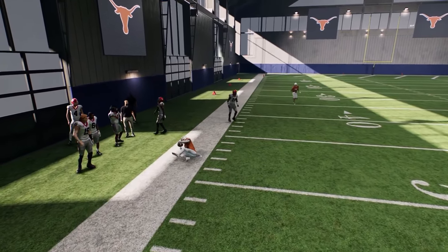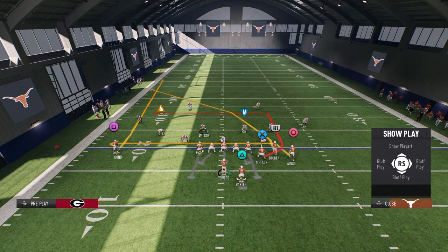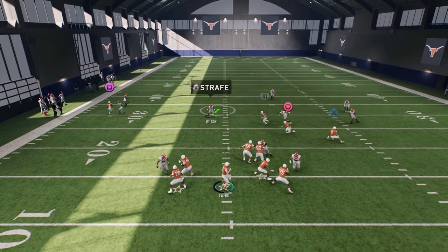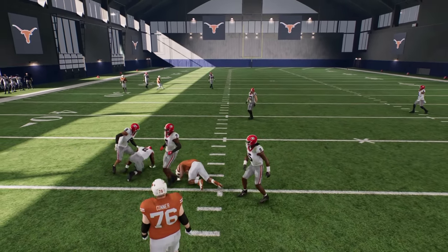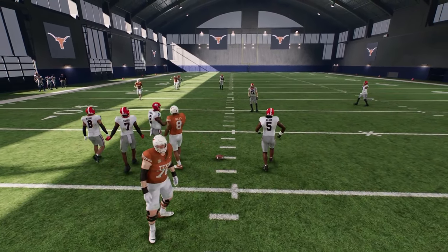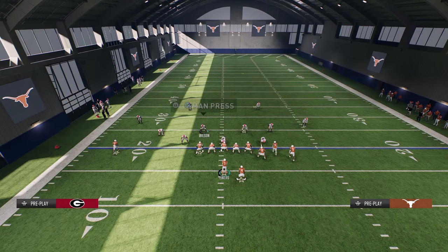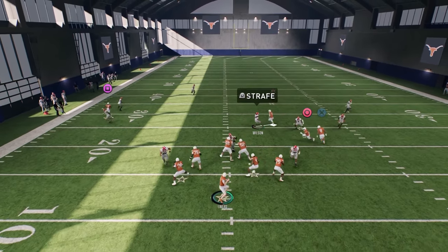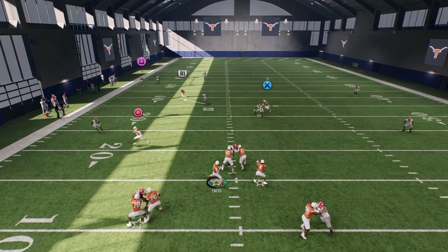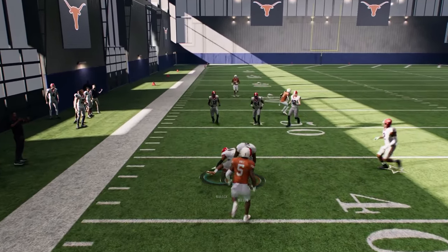It's going to be super hard for them to get over there without usering it. And if they do user it, you can simply check down to your tight end backside. For example, probably the best way to defend this is a Cover 4 Drop — they user the crosser and have a yellow zone for the other player. But late in the play, the tight end is going to come open underneath for a super nice checkdown.